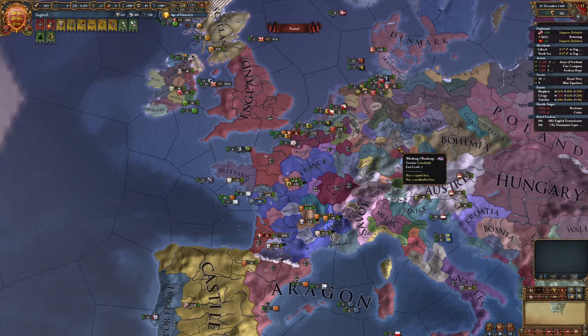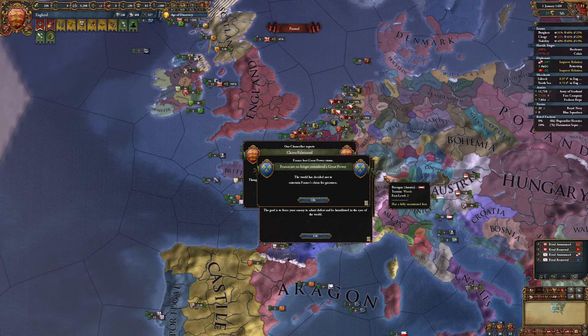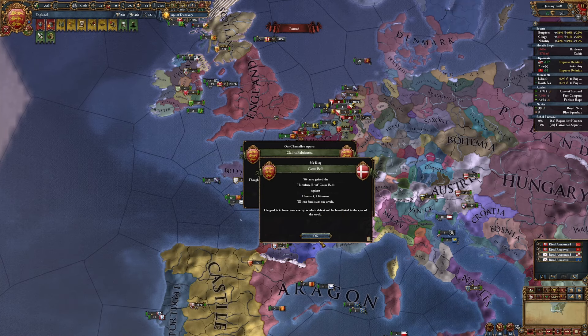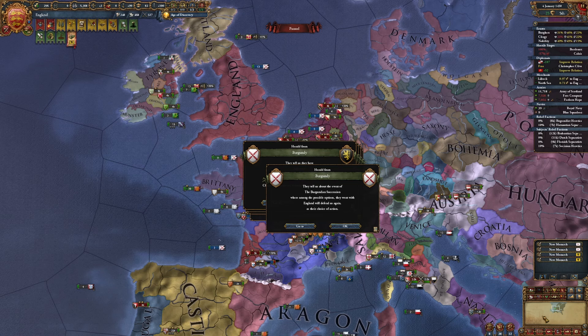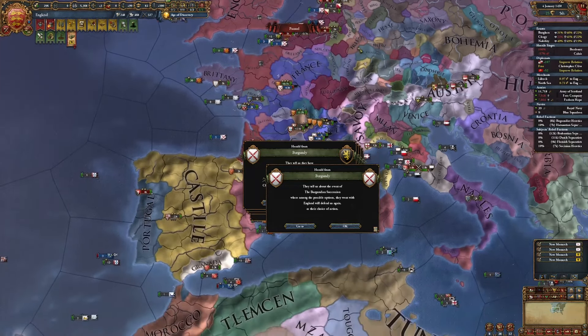Let's see what January 1st, 1450 holds for us. France is no longer a great power - not surprising. Oh wow. The Burgundian secession happened in 1450! Holy crap. And they went with me. Sweet, this is fantastic news.